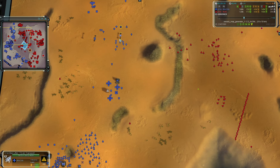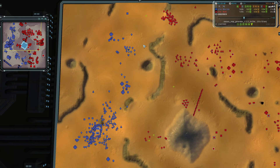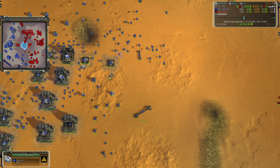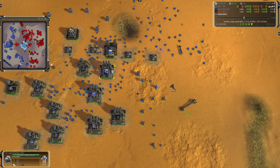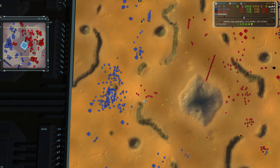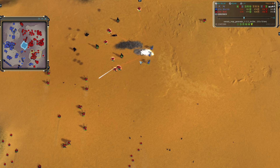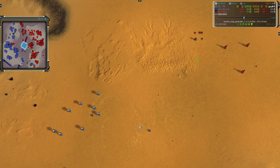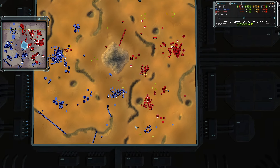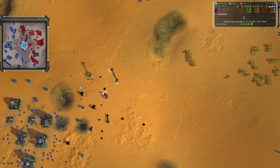He sends a couple units north as a distraction, goes after a couple of mexes while sending another group of forces south to go after another group of mexes — really sniping at Mait's eco. And the comm has been transported over once again. He has lost a couple of P-gens, and even though he lost those P-gens, he'd still be hurting on power. You need power to build power, to have more power, to build more power — it's like in order to have money you've got to spend money.